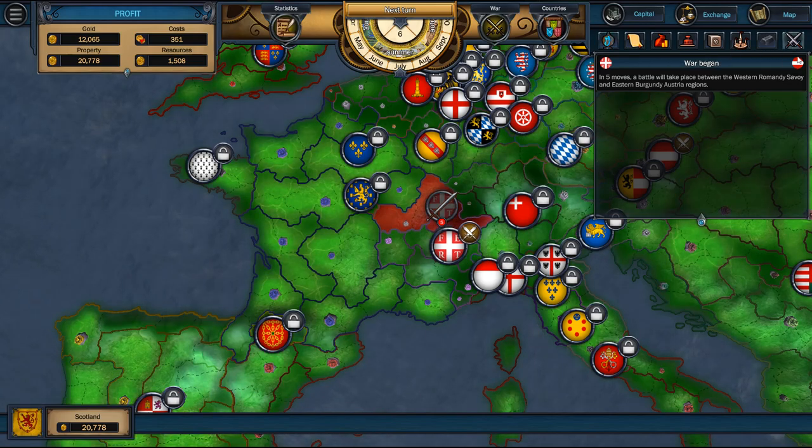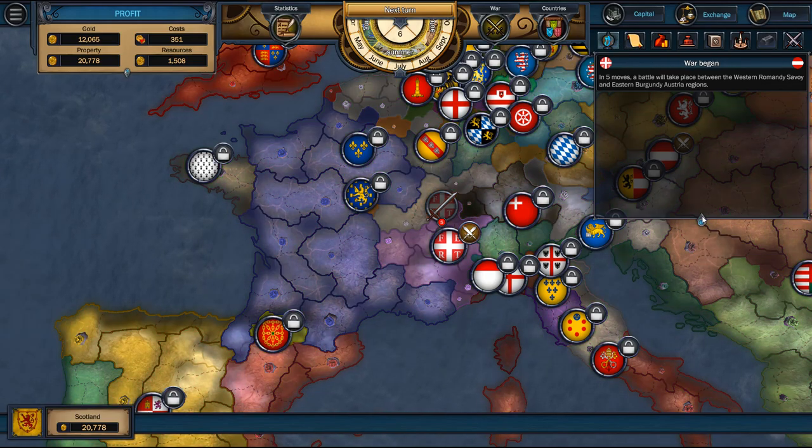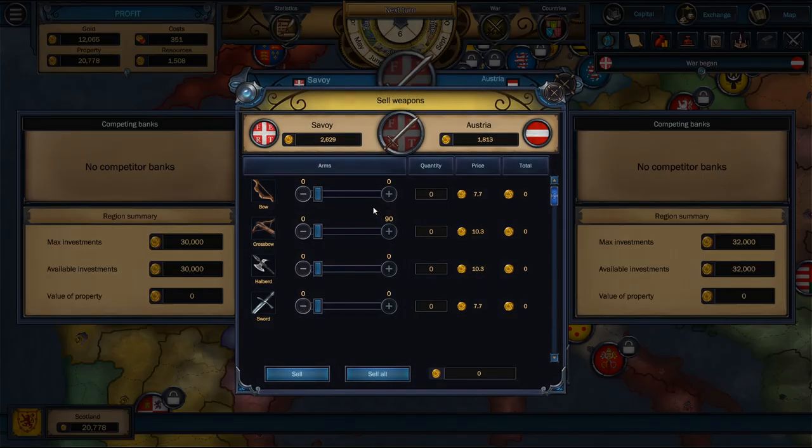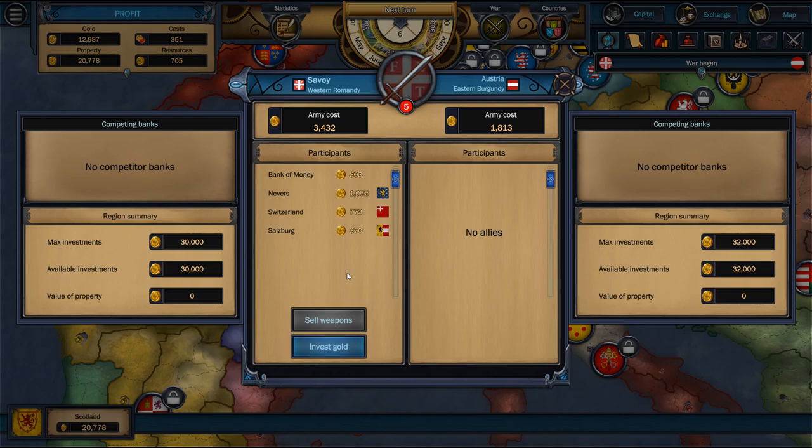Here's where this gets interesting. Savoy has some friends with him — Switzerland, Salzburg, and Nevers. You can see it's swaying in Savoy's favor. We could join in this war, and we're going to — we're going to join on the side of the guys that are going to win. I'm going to sell them some weapons. We sell them here because they sell for a lot more — because they're going to war, they need weapons. I'm going to sell them 90 crossbows. We are now a participant in this war.